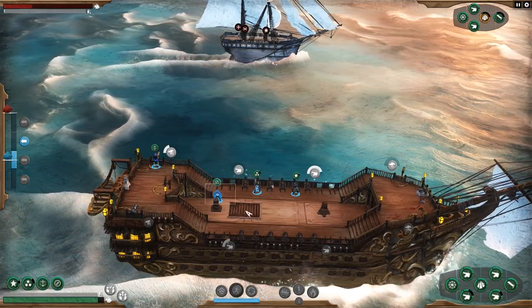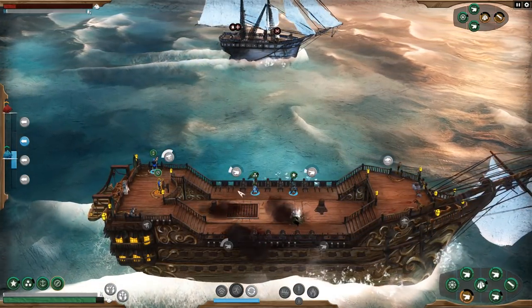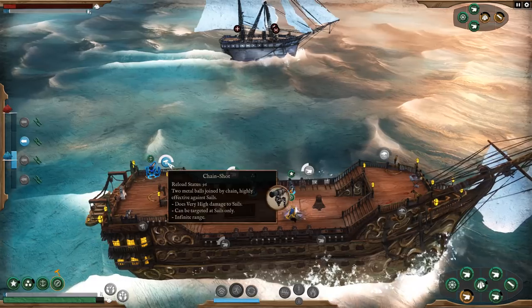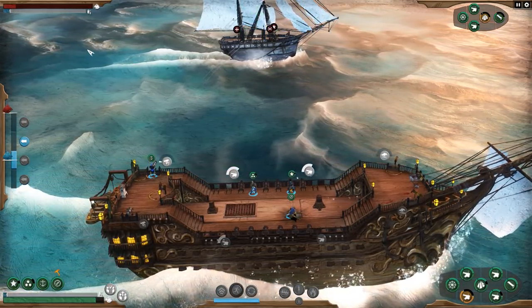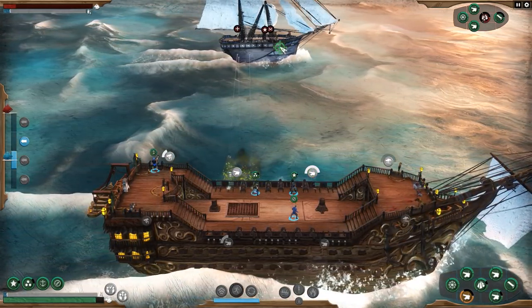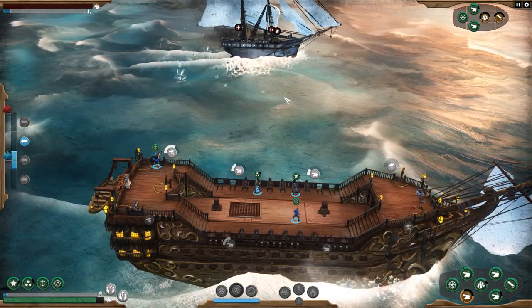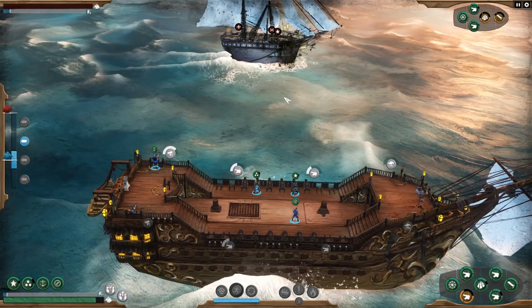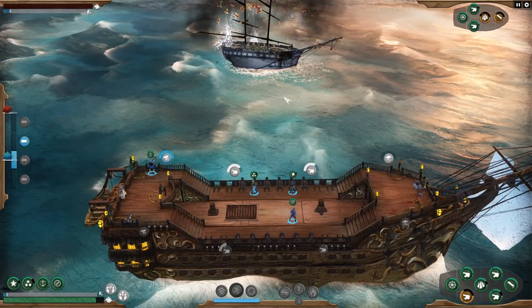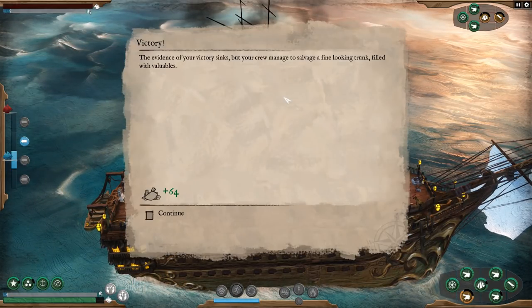Their sails aren't looking too good. Get back on the wheel — move in, see if we can get in on these guys. We've got a hole in the ship — go fix it. Now we're taking on some water. Let's hit the sails again, and they are nearly down. They're taking on water also, not feeling very good. Make sure we're firing at the right spots — just hit the ship. Success! In this combat demo there are 10 different ships we will encounter, getting more difficult as time goes on.